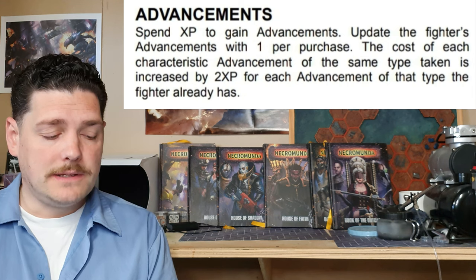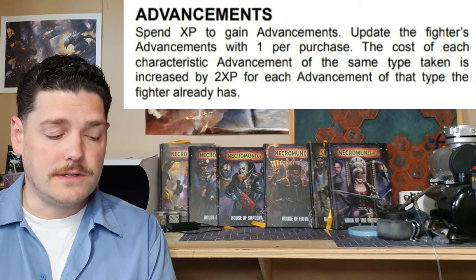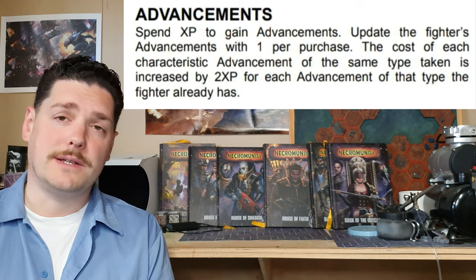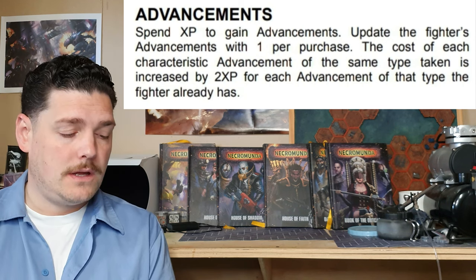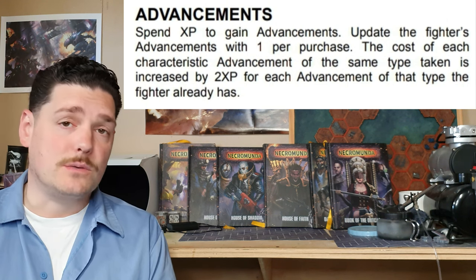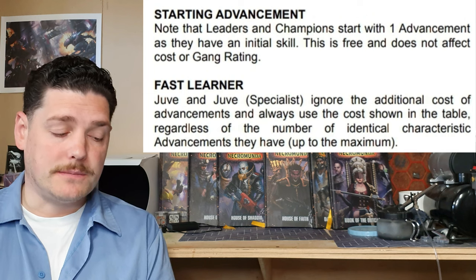Advancements: spend XP to gain advancements and update the fighter's advancement count by 1 per purchase. The cost of each characteristic advancement of the same type taken is increased by 2 XP for each advancement of that type the fighter already has. Leaders and champions start with 1 advancement as they have an initial skill — this does not affect the gang rating. Juves and special juves like prospects are fast learners: they ignore the additional cost of advancements and always use the base cost shown in the table regardless of the number of identical characteristic advancements, up to the maximum.